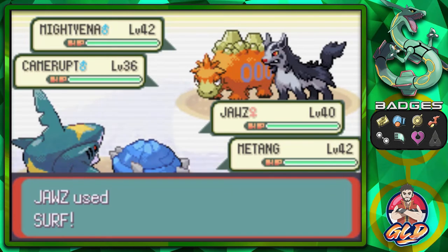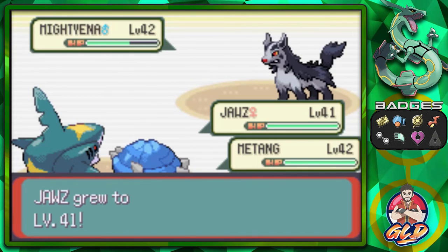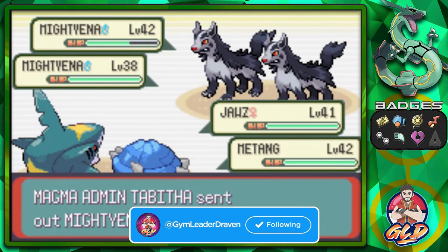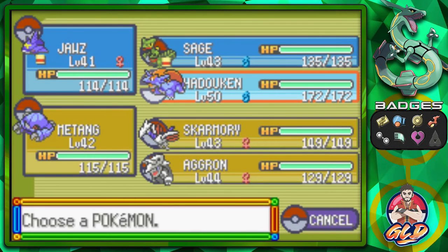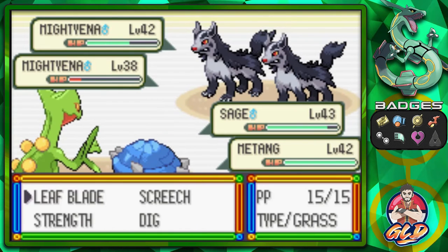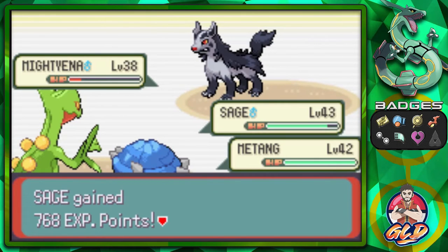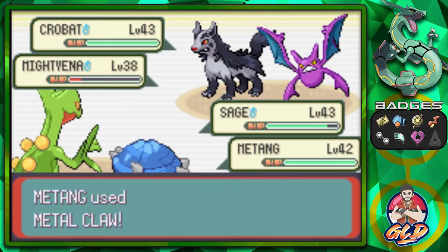Clear Body is active. Let's go with a Surf attack - that should take care of Camerupt, and it does! Camerupt defeated! Joust and Metagross get some experience points. Joust gets to level 41. Let's switch up - going with Sage and a Leaf Blade to defeat this Mightyena. That's two Pokemon down for us and zero for our opponents. Metagross snaps out of confusion and takes out Mightyena with Metal Claw.